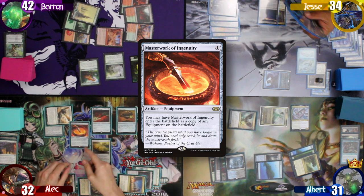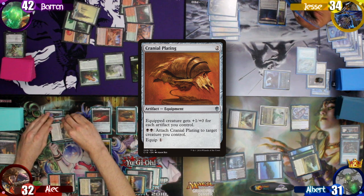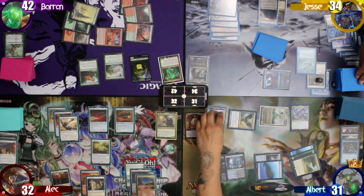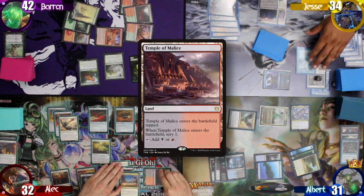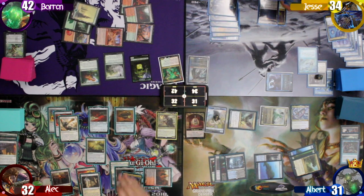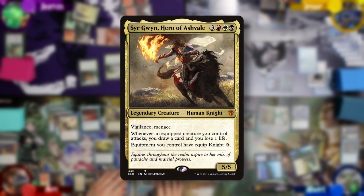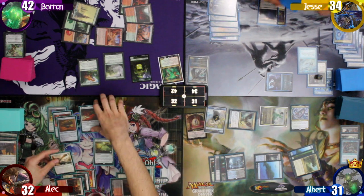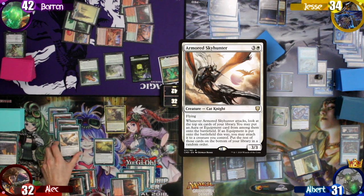Alec flashes in a Masterwork of Ingenuity. As it enters, he has it become a copy of the Cranial Plating and attaches it to the Skyhunter. He doesn't feed the fish, and Jesse remembers to draw on his upkeep. I make another Koma Coil, and Alec draws a card without paying the Tithe Tax, letting Jesse create another treasure. Alec plays a Temple of Malice as his land for turn, scrying 1 and keeping it on top. He then attaches the Cranial Plating and the Black Blade Reforged to the Skyhunter for free, thanks to Sir Gwyn's ability.